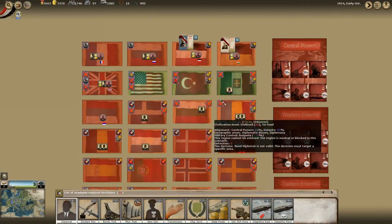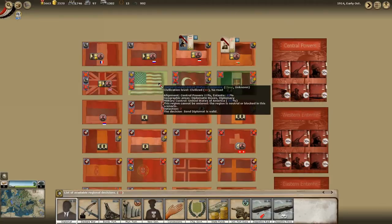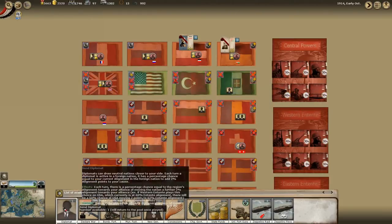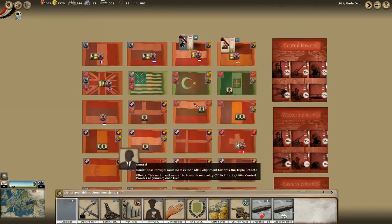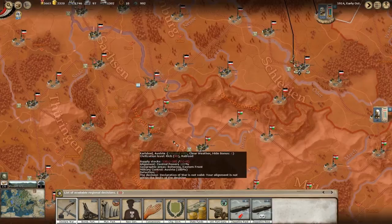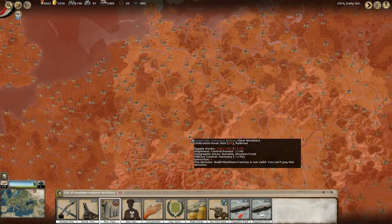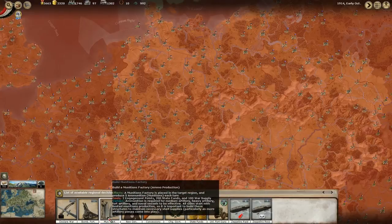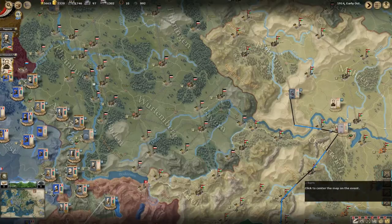So we have the diplomat here and we have the state funds to send him somewhere. We'll send him to the Ottoman Empire - if we can get the Ottoman Empire into this war then that will definitely serve us. Munition factories would be quite nice. And yet again I do not have the war supply, which is always quite irritating.